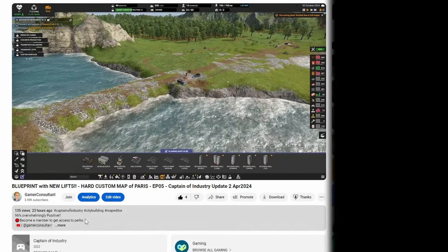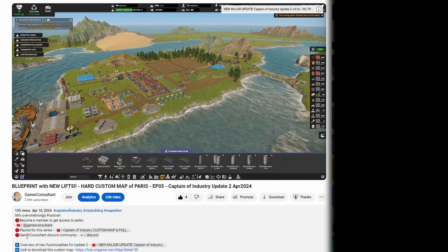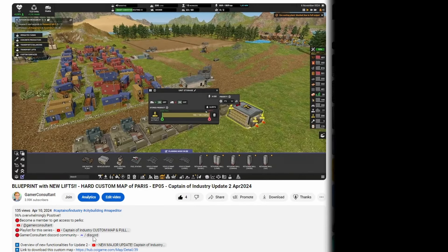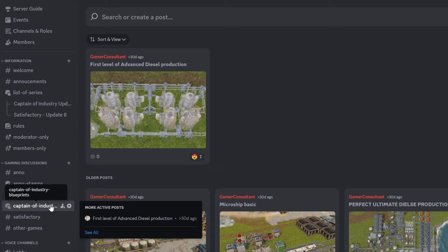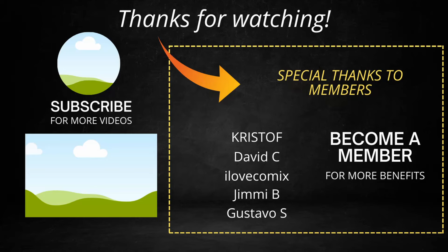If you want to use and recreate them, whatever episode you're watching, click on the video description below and you'll see a link to my Discord community. Go to the Captain of Industry blueprint page and you'll find all my blueprints from the previous season, plus a new one with all those early-game Update 2 blueprints. Don't hesitate to tell me if you have any questions or requests for future episodes — smash the like button and I hope to see you next time!